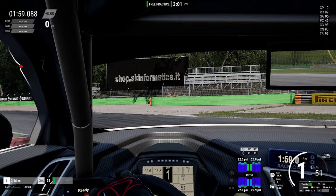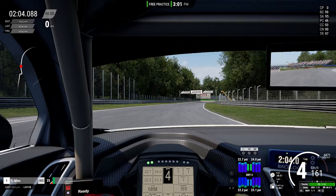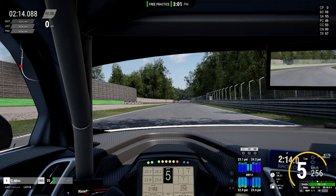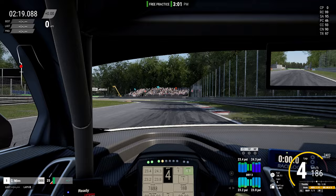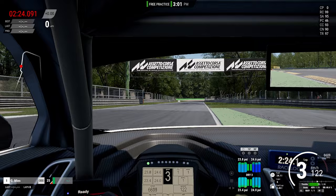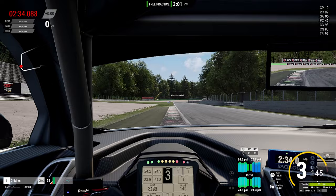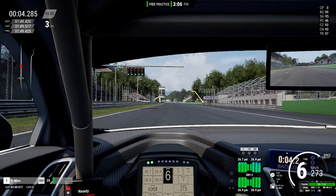Contrary to the GT3s, these cars don't have tire warmers, same as with the GT4s. You can see in the display at the bottom that the tires are ice cold, and that's another reason why you really need to be careful at the race start or when coming out of the pits. You can see here that I'm trying to brake at my normal braking point for GT3s and realize that's way too late. These cars are faster in a straight line than the GT3s, but also the brakes aren't as good, so you need to really adjust your braking points.